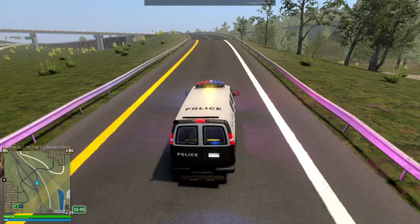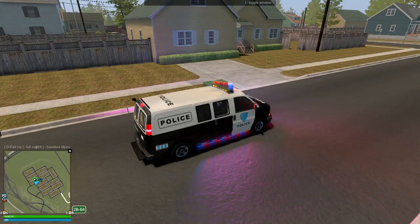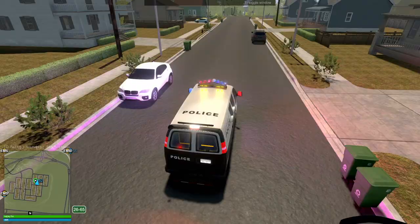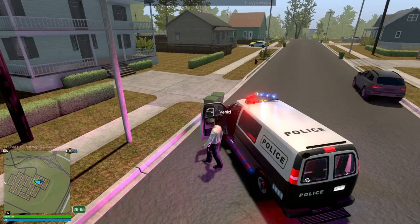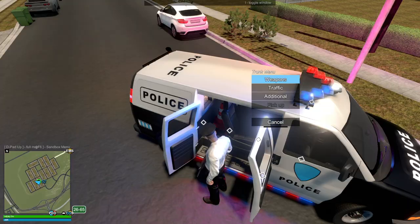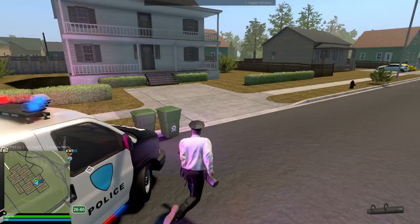It looks like we're going to one of the local towns. We're definitely in the area now — I don't know exactly which house it will be. I'm going to try one street over. This white house is where I'm thinking it's most likely. Approaching with extreme caution. I'm going to grab the battering ram from the trunk right away in case the door is locked.